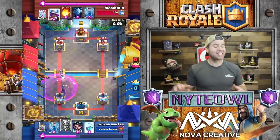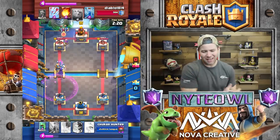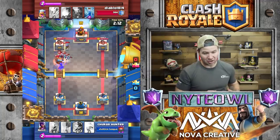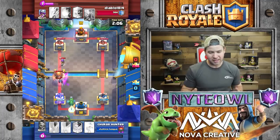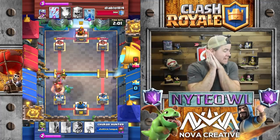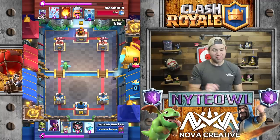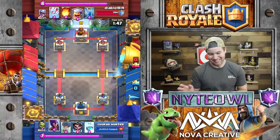He starts out against Diablo, rocking his witch balloon deck. He plays witch — he's a level 10, playing against level 11 all the time. Running up against this giant deck, he's got musketeer, rolling his witch, and she dies a slow and horrible death. He does have baby D out there, dark goblin is getting a ton of work done on that tower. At this point in the match he's already towered down, sitting at 478 HP, which is very unfortunate.